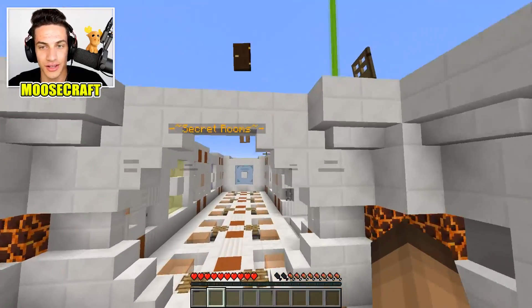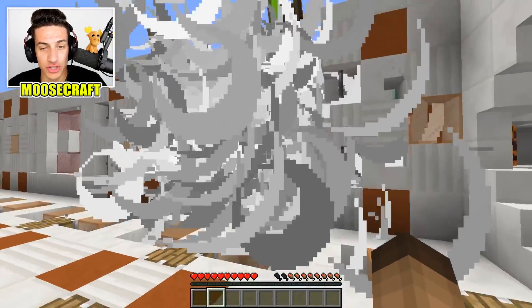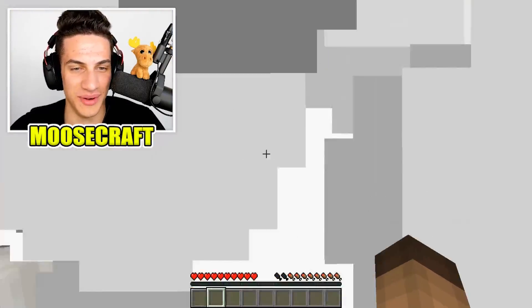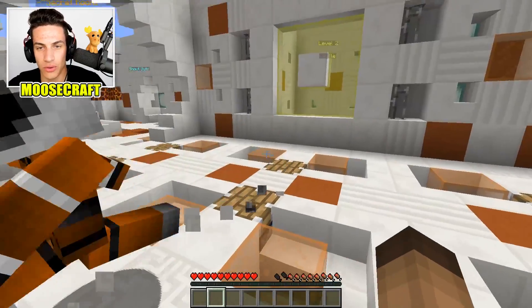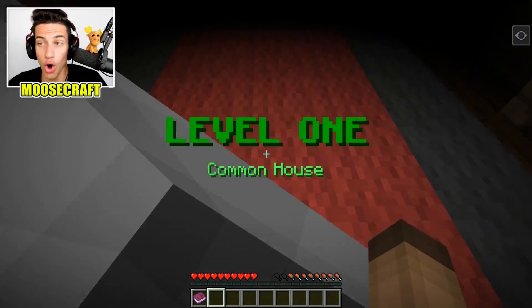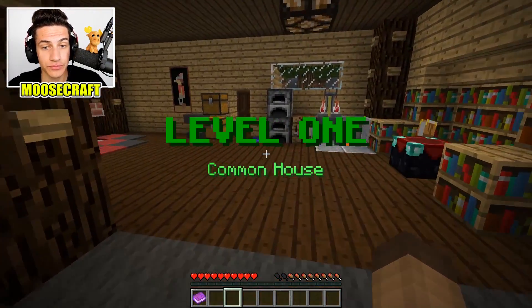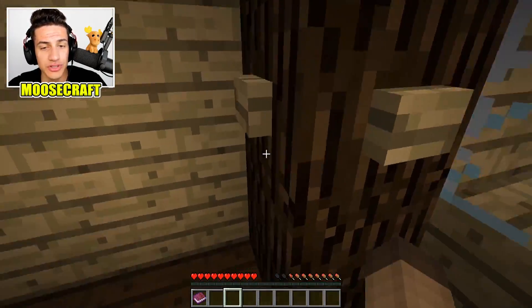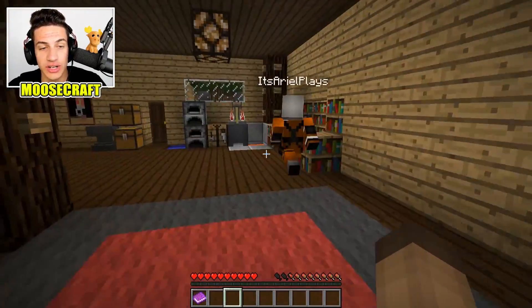Can I just like steal them from here and say we collected them? Level one is right over here, so let's go inside real quick. We're currently in a house. Now as I was saying, there's a bunch of secret hidden rooms here.